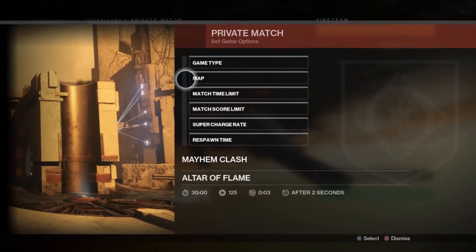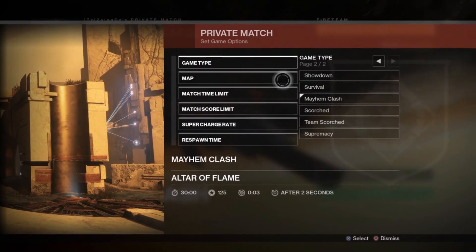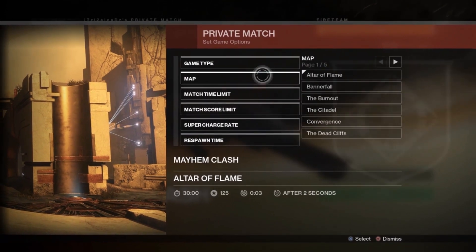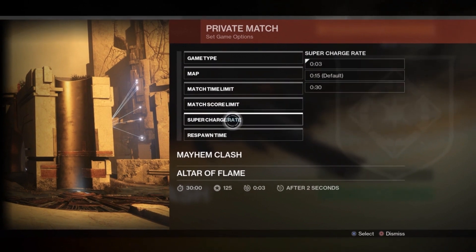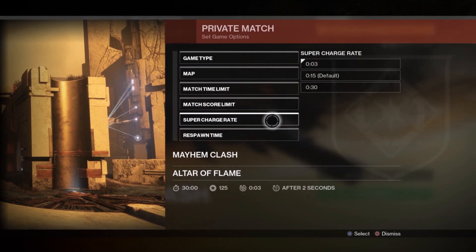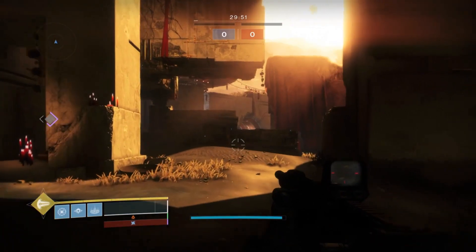Go to game options and make sure the game type is set to Mayhem. The map can be whatever you want, and the match time limit can be set to whatever you want — I have it on 30. You do want to put your super charge rate down to 0.3, which is going to allow your super to charge a lot faster.